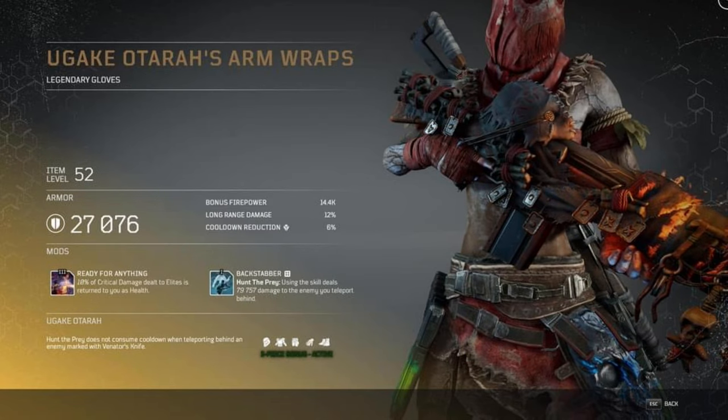The next piece is the Arm Wraps. First mod is Ready for Anything, level 3: 10% of critical damage dealt to elites is returned to you as health. This character is going to depend a lot on healing himself back quickly, especially if you're not going for the tankier build. We also have to take into account that certain skill trees favor certain types of skills, so the combination of armor, skill tree, and weapons will really determine which path you go through based on what you're trying to create.